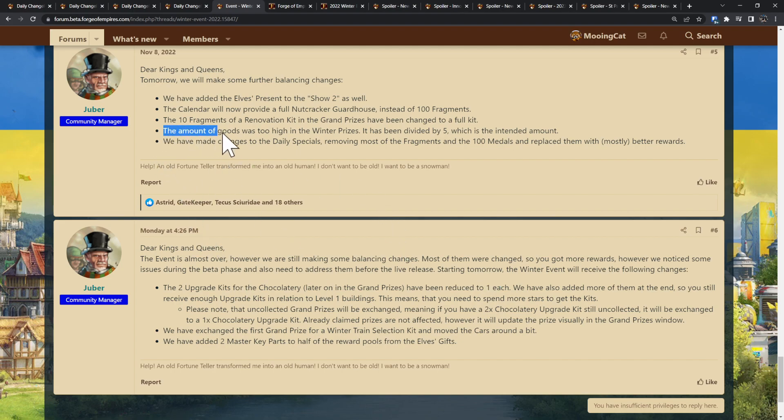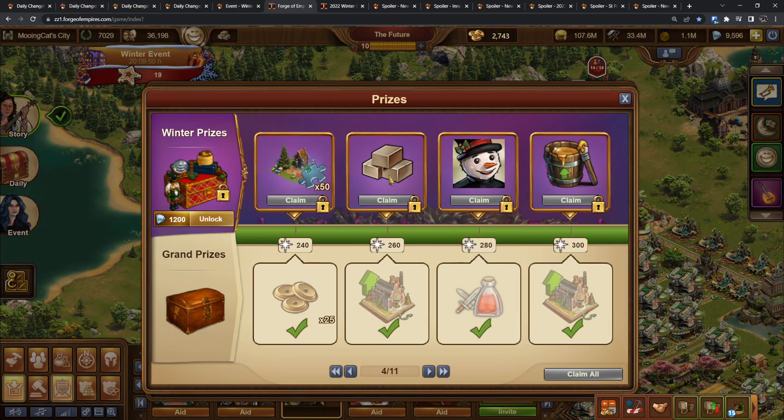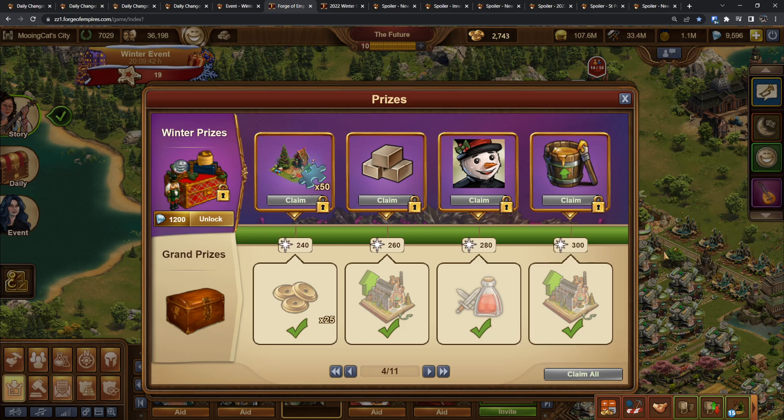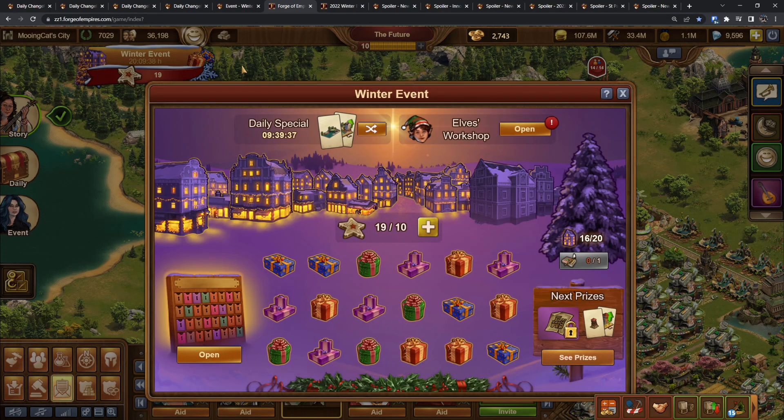The amount of goods was too high in the winter prizes — it has been divided by five, which was the intended amount. So 80 goods that was apparently times five, now corrected to 80. I believe that is it for the winter event. I will be making guides — I think I'll be able to complete them during this week, at latest next week. As for when the winter event will start, my guess would be either Thursday the 1st of December, or if not then, the 6th of December.